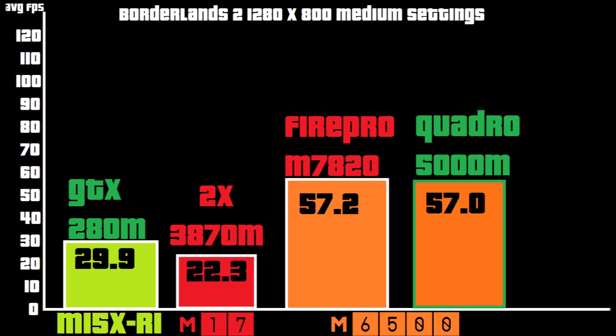Next game is Borderlands 2, funny enough. Now we see a more even playing field where they're both essentially equal. You can see that the GTX 280M is getting 30fps even, just about, and both options for the video card are good in this platform. As for the testing platform, this was a Dell Precision M6500, and they both had 16GB of RAM.